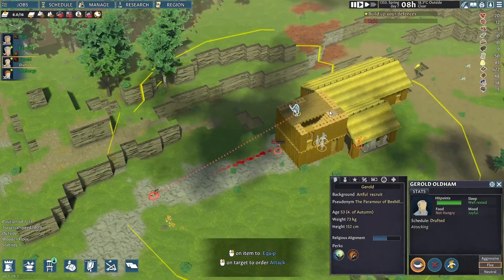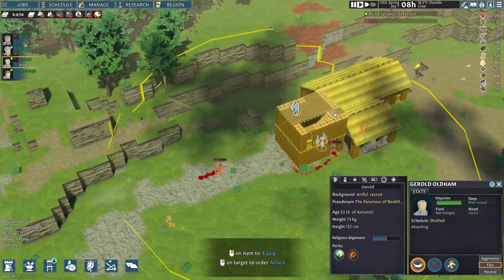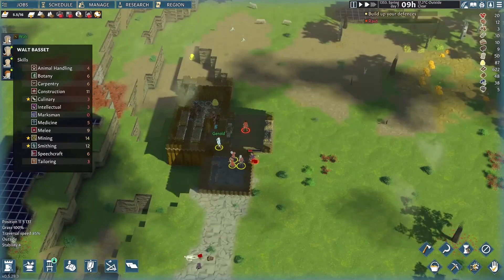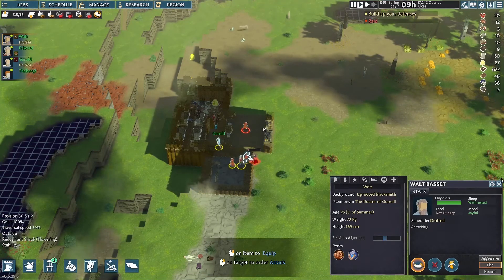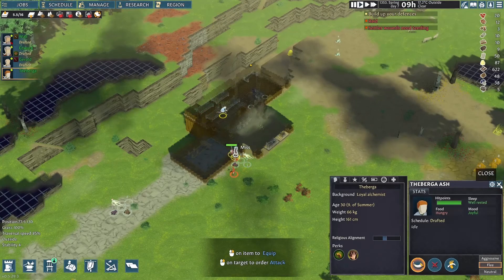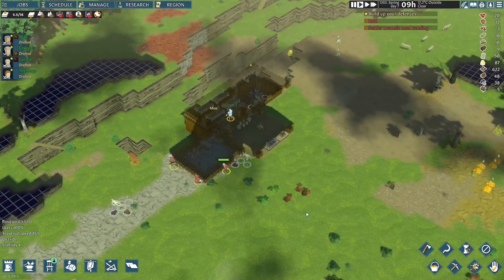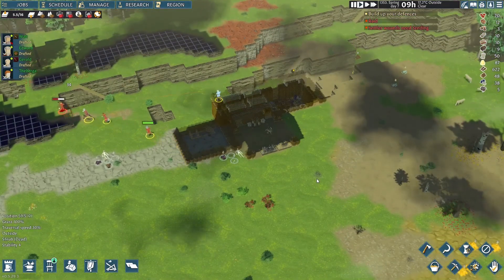Enemies approach. Our marksman injures one and takes another down. Now our melee fighters can spar with that injured guy. Victory! What are you guys waiting for — charge! Don't let the remaining guy go back and bring reinforcements. I don't know if this is ever possible, but it never hurts to be cautious.